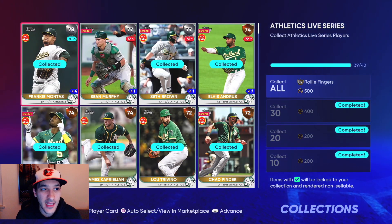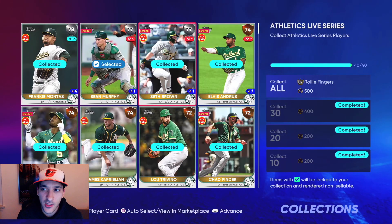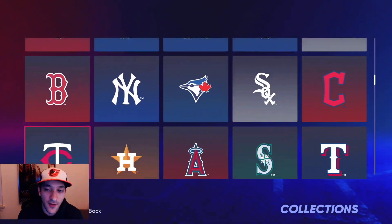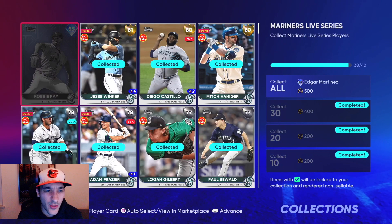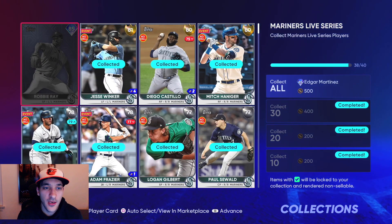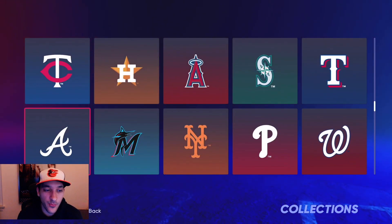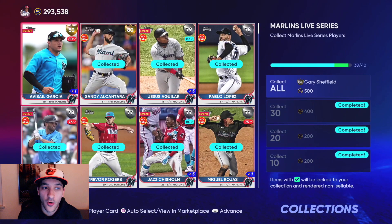I'll definitely do the AL collection before the NL. With the A's, we're gonna get an 82 Rollie Fingers card — good K/9, sinker, slider, fastball. Not a bad gold arm, but we're about two or three arms away from a full diamond bullpen. For the Mariners, we might hold off this week and see if prices go down, same with the Rangers. For the Braves, we don't have Acuña or Olson — those are probably gonna take a while, especially Acuña.